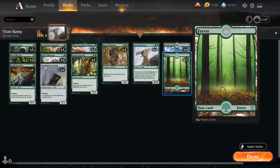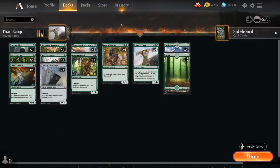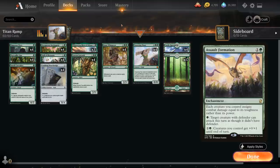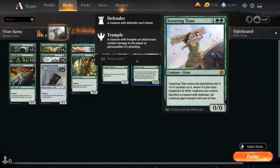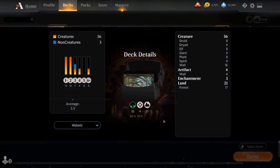The mana base contains four copies of Castle Garenbrig — another way of generating one additional mana when casting creature spells, which is basically the entirety of our deck — and then 17 basic Forests giving us 21 lands total, which is plenty when we consider all the extra mana creatures we have. You might be wondering why we're not playing Assault Formation. Of course it would make sense as an alternate win condition to turn our Defenders into attackers, but it would slow down the game plan of powering out a big Towering Titan. You could add a few copies to diversify win conditions, especially if people start catching on to the strategy. That's our deck — let's jump into some games.